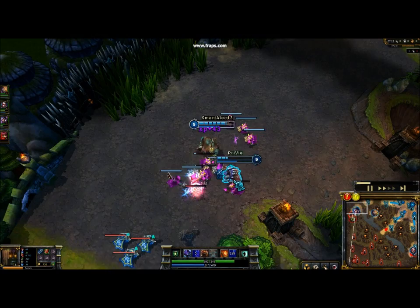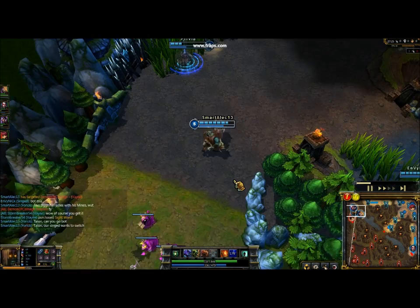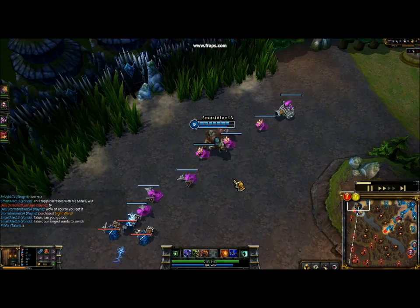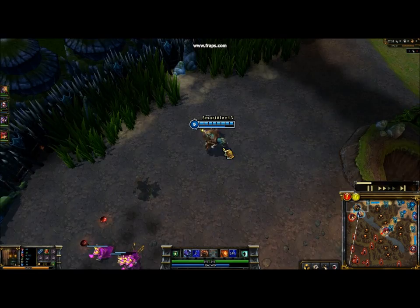Common summoner spells chosen at top lane are usually ones that get you to lane faster. Teleport is common because you can recall, go shop, and get right back to lane — or you can go gank mid and teleport back to lane. You also see a lot of Ignite, because since a lot of top laners have such good sustain, if a fight breaks out, using Ignite will cut their healing, which takes away a lot of power from bruisers like Yorick.